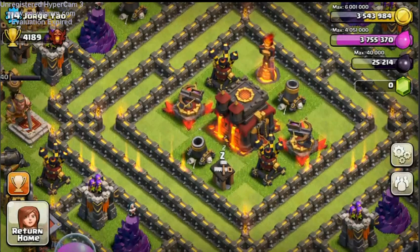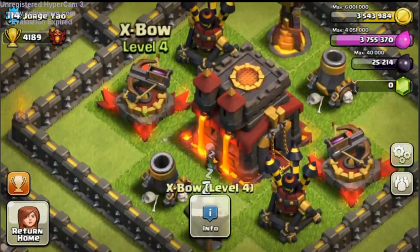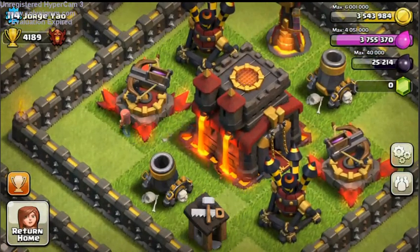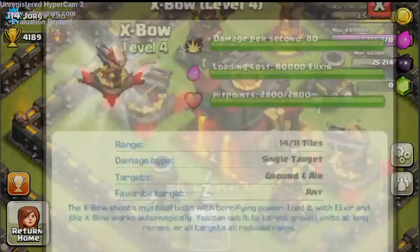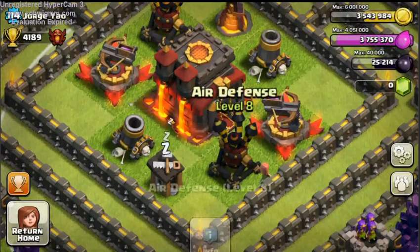We're going to visit Jorge's base because he has all the new stuff. The first thing is the level 4 Expo right here. It does only five more damage and costs 10,000 more dark elixir to fill. I don't know if that's really worth it — I mean, of course it's worth it, but it's not that much better unless they make the other two weaker.